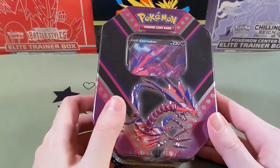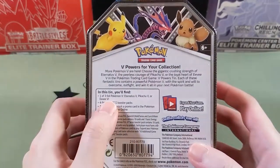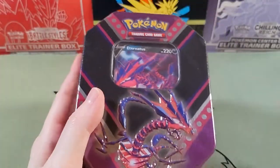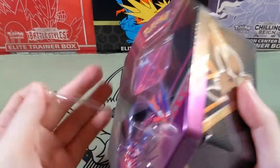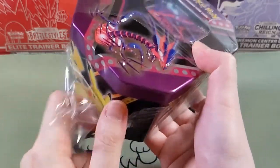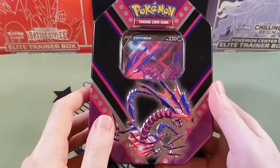Today let's open this Eternatus V tin — V Powers tin, I guess. There's an Eevee and a Pikachu version as well. So in here there's four booster packs; I guess they'll be the modern packs. I think there was an older print of these, but this one's the reprint — I got it pretty recently. I think I ordered it in late 2021, so not expecting any old packs in here. Let's open it up.